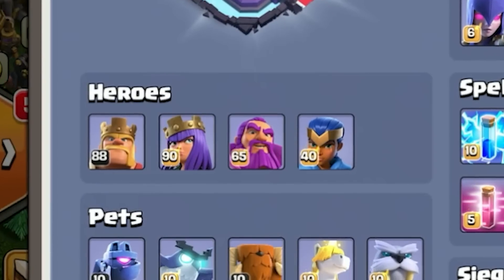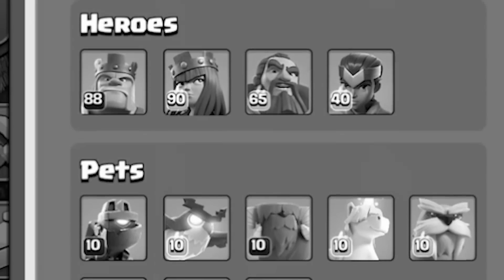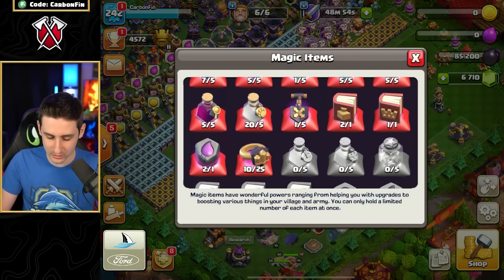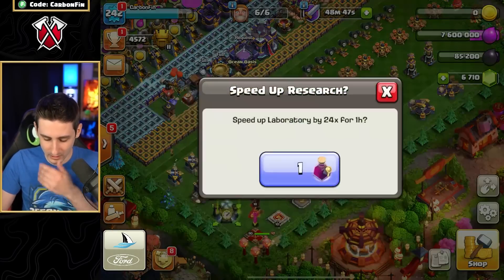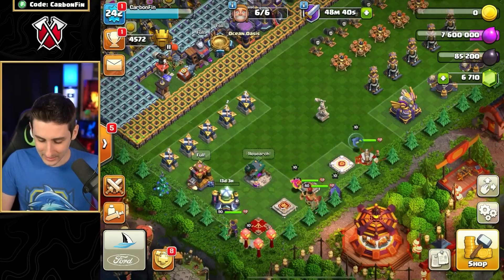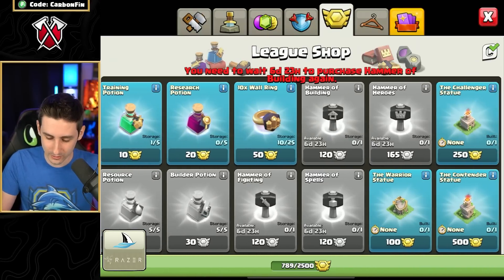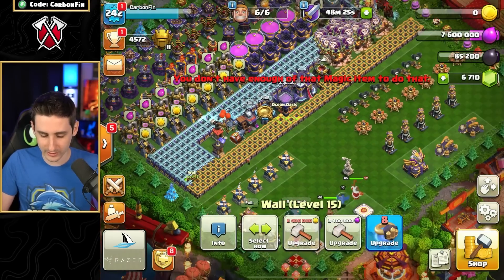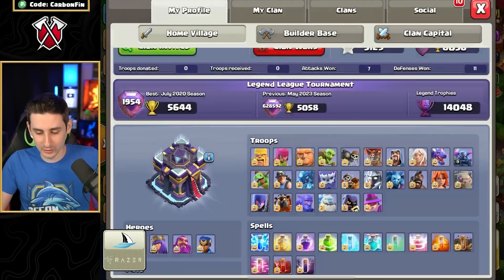And where are we at? Level 88 King, level 90 Queen, level 65 Warden, level 40 Royal Champion, maxed out Stone Slammer. We didn't even touch our pets. In terms of troops, we just have the PEKKA and Wall Wrecker left. I can use one upgrade on the PEKKA and boost it — that's five hours. We'll upgrade the King slowly from here and eventually get another Hammer of Heroes in a week. I could use the rings I got, but I'm already out of those too — absolutely insane.